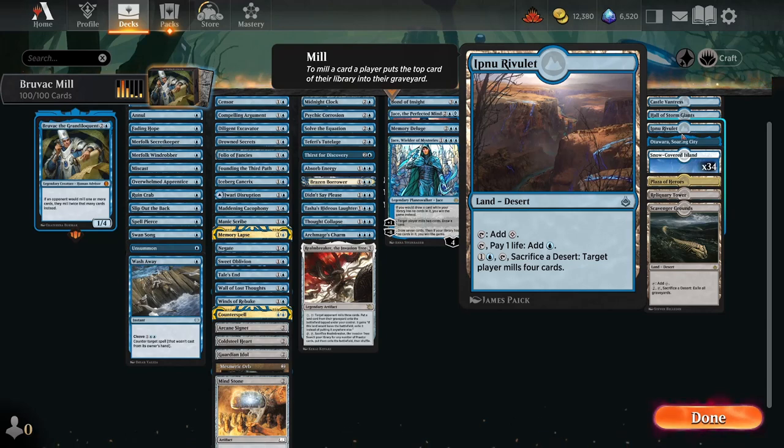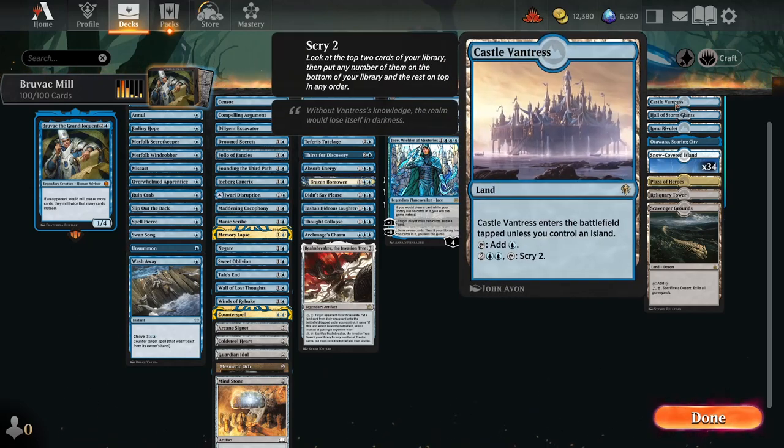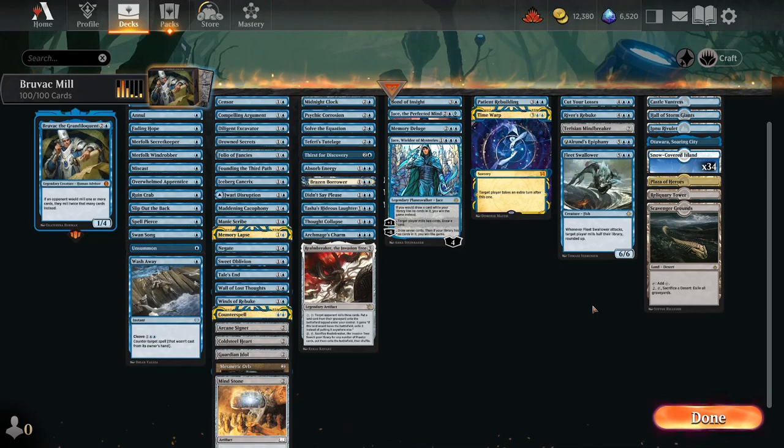We also have a land to get in that last little bit of mill. We have Hall of Storm Giants if we need to swing in for lethal, as well as Castle to scry through our library. Now before we go ahead and hit the ladder, we've got a special surprise, so stay tuned until the end of the video — but let's go ahead and see how this does.